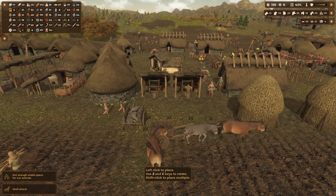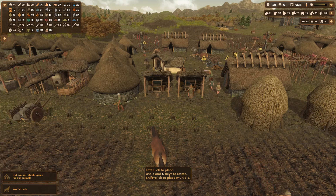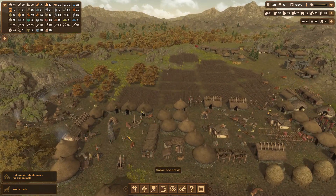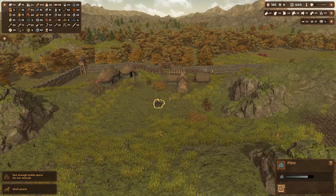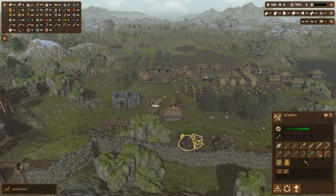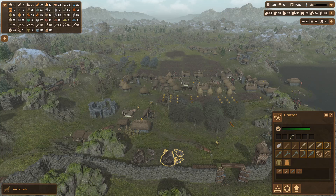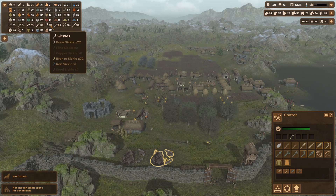Not worried about the wolf attack. We got tannins and leathers — it is time to mass produce some more carts. I wish there was a way in the iron age to have more durable carts. Let's count: one, two, three, four, five, six, seven, eight, nine, and ten carts. Let all that run. We've used up quite a bit of bone — let's go ahead and make flint knives and flint sickles as well.